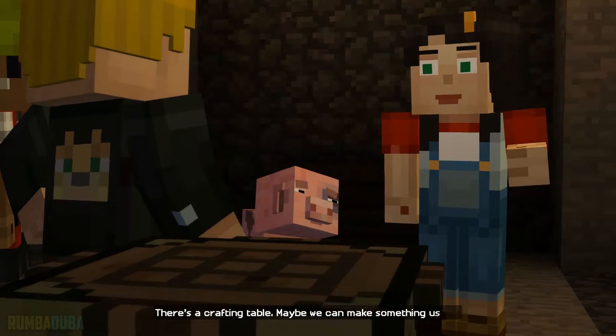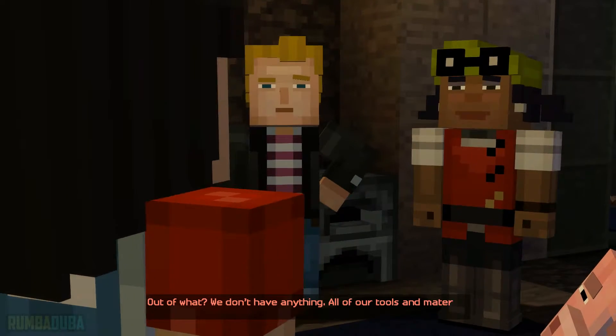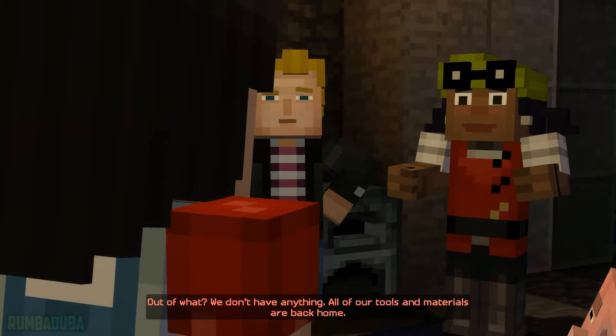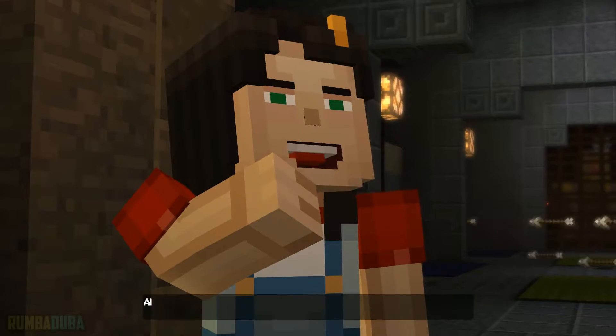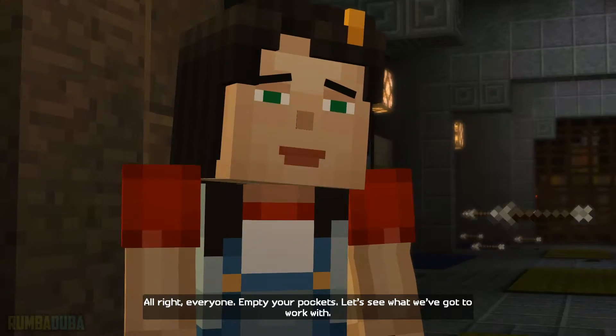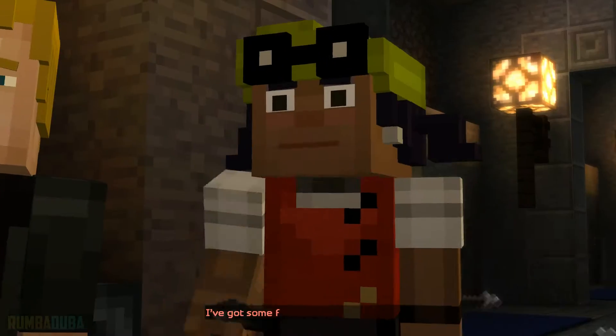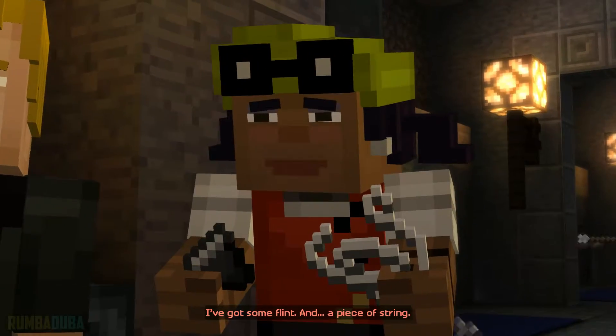There's a crafting table. Maybe we can make something useful. Out of what? We don't have anything. All of our tools and materials are back home. All right, everyone empty your pockets. Let's see what we've got to work with. I have a few sticks left over from building the shelter last night. I've got some flint and a piece of string.